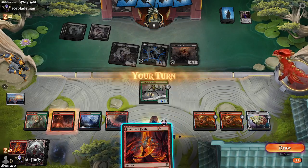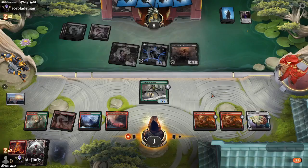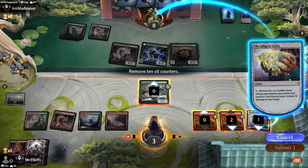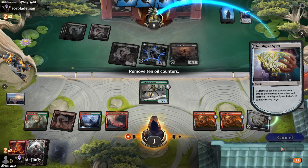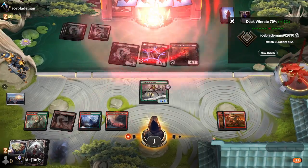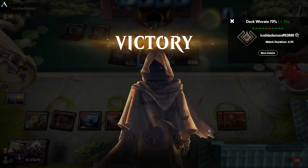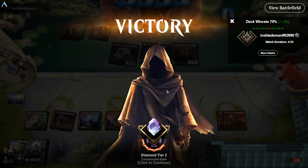My turn — boom, resolve. Counting the oil counters: 1, 2 from you, 1, 2, 3, 4 from you, 1, 2, 3. Boom — you're gone. The Silex coming in to steal the win — well, give us the win we were pretty much set up to get. This deck is brutal.